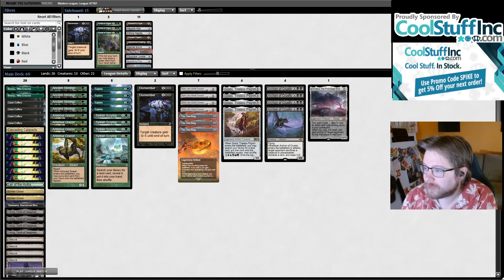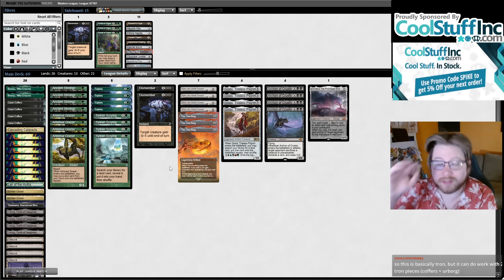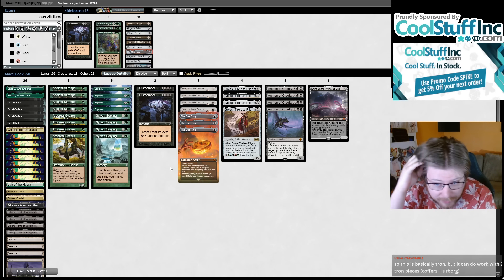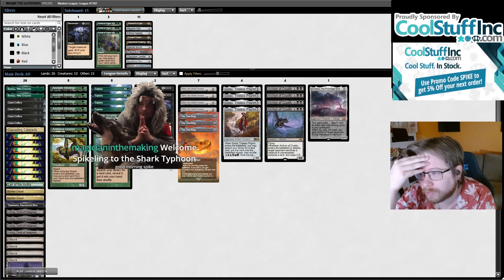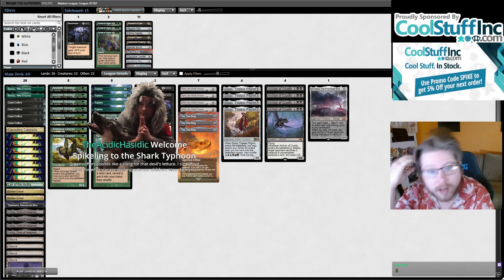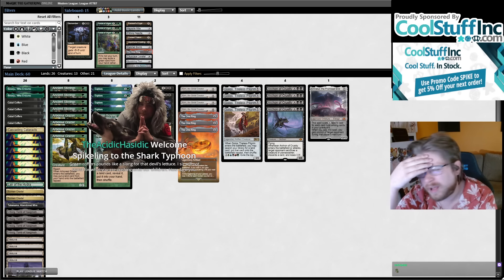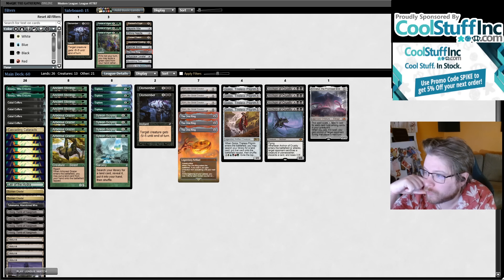I spent many hours this season trying to figure out Sunken Citadel plus Castle Garenbrig plus Prime Evil Titan, and I'm at this moment kind of convinced that there is not a deck built around that package that is doing anything meaningfully better than Amulet Titan. I do think you could try to have a build of Amulet Titan more focused on Castle Garenbrig and Sunken Citadel, just playing four of each, but I'm still on the fence about whether I want to spend a lot of time working on that.